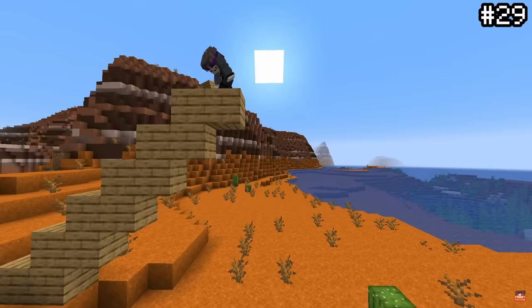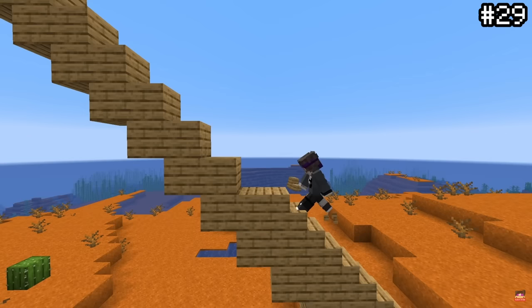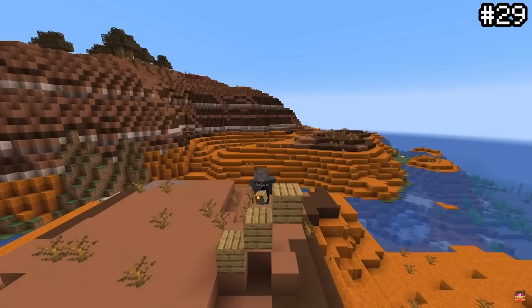If you ever want to build up somewhere but also want to get back down easily without making a full staircase, here's a really good way to do that. Instead of basic staircasing, if you're low on blocks, you can save a bunch of resources by just placing a torch on the block you're using. Keep the torch in your off hand and blocks in your main hand, then place a block on the side of the torch, break the torch, repeat — and boom. A staircase that's effective but with half the blocks.